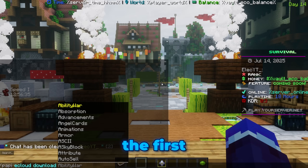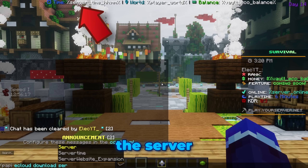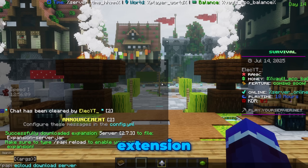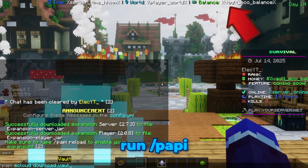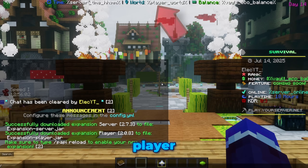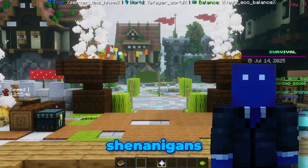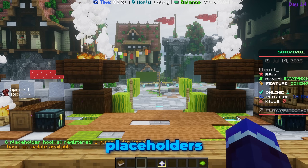To make these placeholders actually work, we need to install the correct extension. We'll type the command: slash placeholder api ecloud download, followed by the extension name. For the first placeholder on our boss bar, the first word is server, which means we need to download the server extension. I'll apply this same logic to the others: slash placeholder api download vault and slash placeholder api download player. After downloading, type slash placeholder api reload to see all those placeholders magically format.